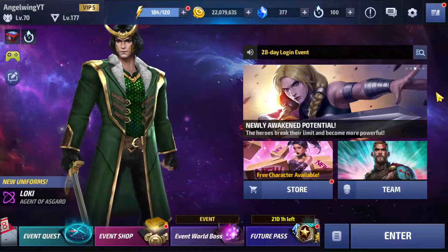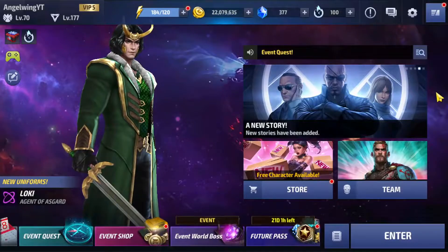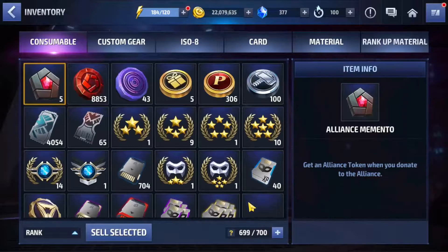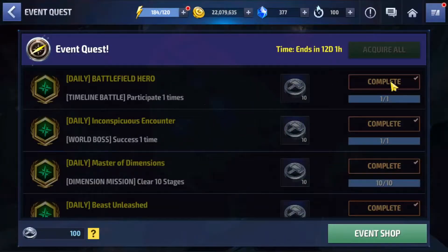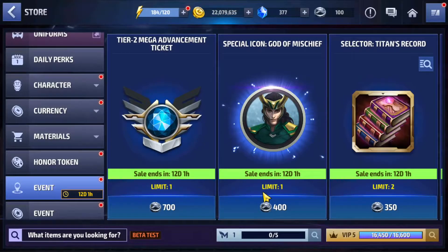If you just came here and don't know what I'm talking about, I have three more parts on how to use your Tier 2 advancement ticket. If you don't know what the Tier 2 advancement ticket is, it's this item here where you can get it with diamonds by spending crystals through many different options — but I didn't cover those options because it is really hard to get.